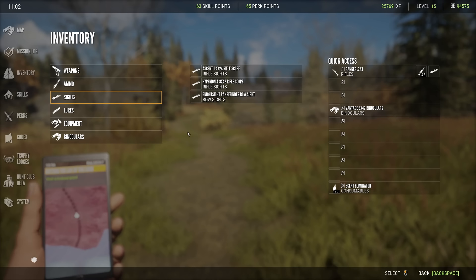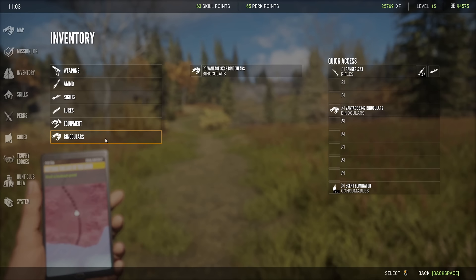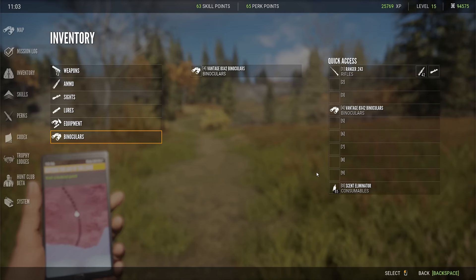Lures — you have different types of lures you can buy; this is what I happen to be carrying in my backpack right now. Scent Eliminator — I think you do start with one. It's debatable how effective it actually is. Don't think that because you spray it you don't have to worry about wind direction at all — animals will still be able to smell you, it should just be reduced. There is a timer on that as well; each use lasts 30 minutes.